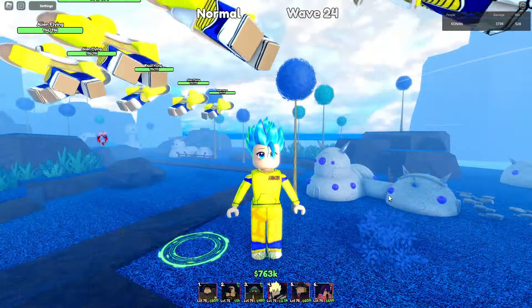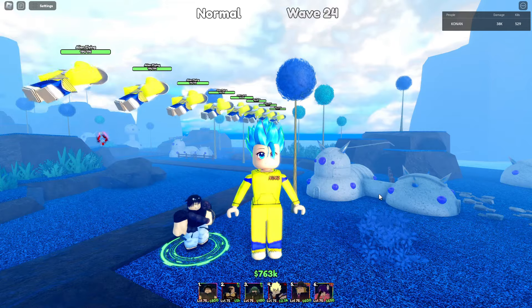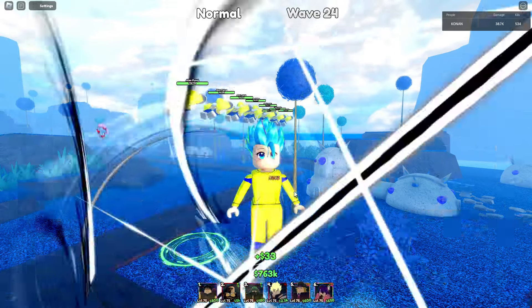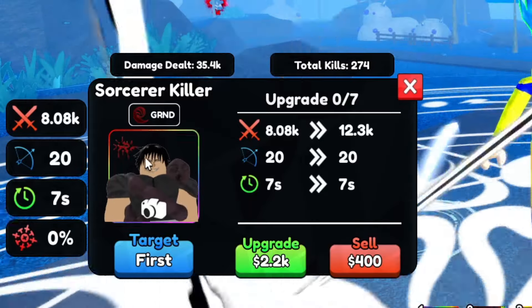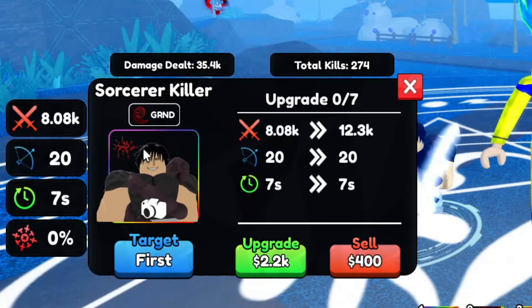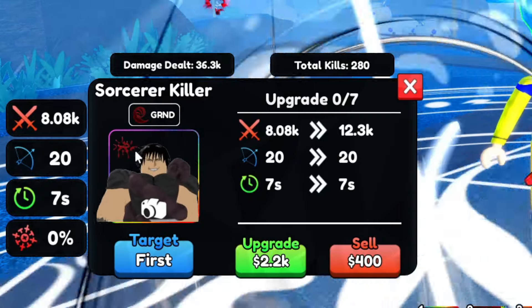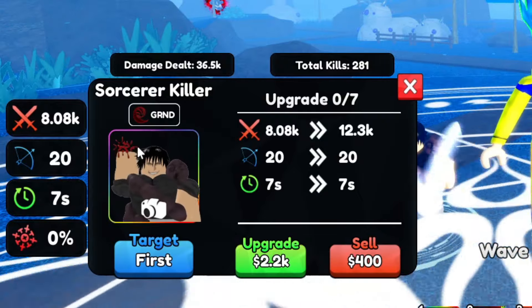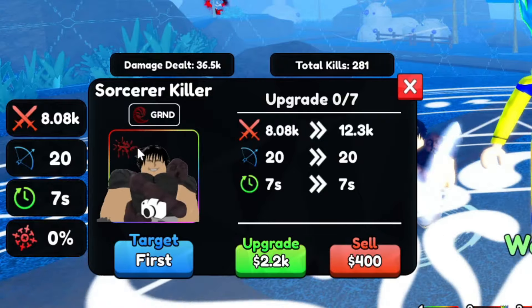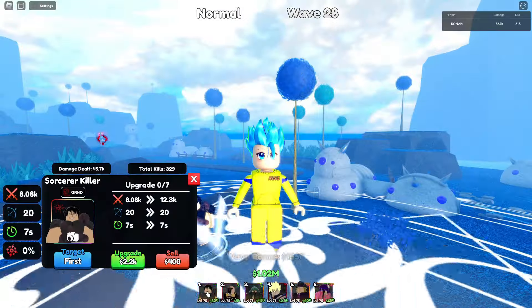Hello guys, I'm Nins and we're back in Anime Last Dance. This time we got Toji, or Sorcerer Killer. He is the new celestial unit and a new bleeding type unit. He got hemorrhage instead of bleeding — hemorrhage is a much stronger bleeding type, and he can also slow a little bit, similar to sunburn in ASTD. Hemorrhage ticks much faster.